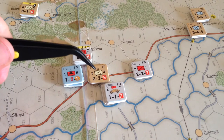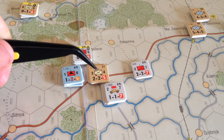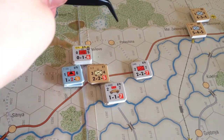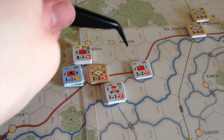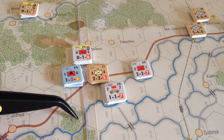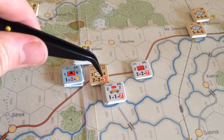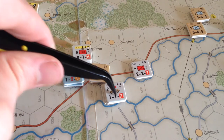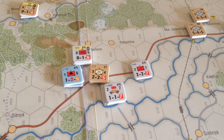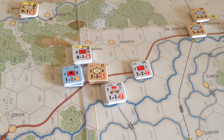If the retreating stack has no MA units but the units exerting the zones of control do, then you take an automatic step loss and then roll to see if you take another. Motorized guys can be very devastating on infantry stacks — you can surround them and quickly eliminate them. That's why I did this maneuver: if I had gotten a retreat result it was mobile combat, so the defender could move back two spaces, but their only safe hex was this one because of the zones of control I'd set up. Their ER ratings are four and four — pretty good chances I'd bag another step.